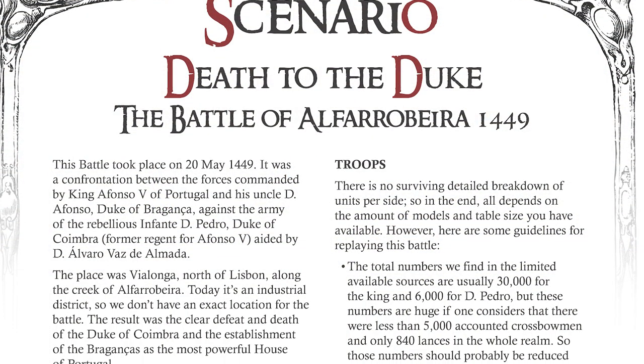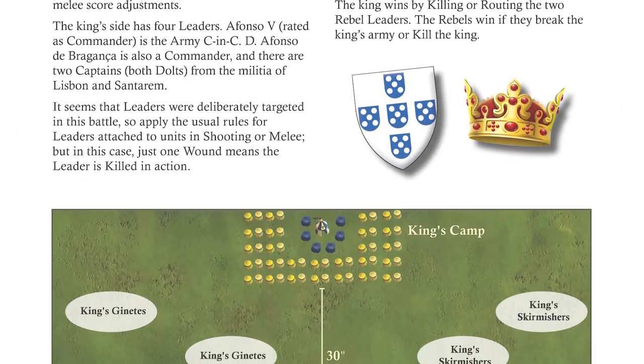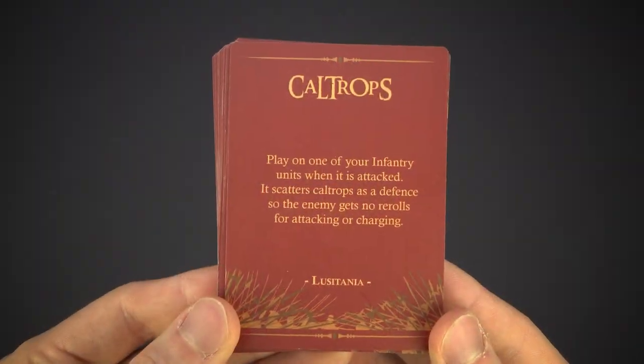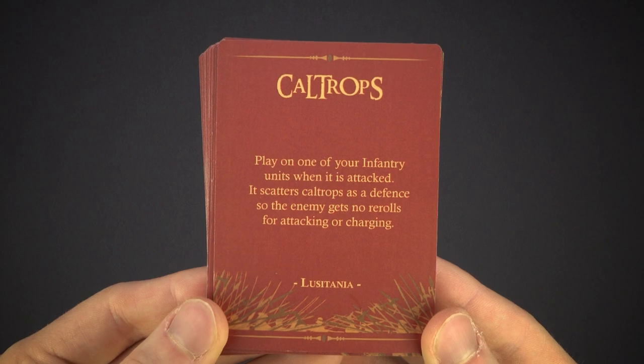'Death to the Duke' is the name of the scenario for this chapter. It'll help you to play the Battle of Alfa Robera, downsized to a more Bill Hooks-suited version of what was a much larger battle. Special events allow armies in this theater to, for example, drop caltrops when attacked, make a show of valor and rapidly approach their foe, or quickly recover from disarray.